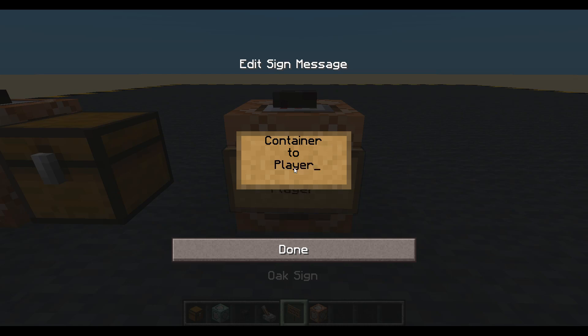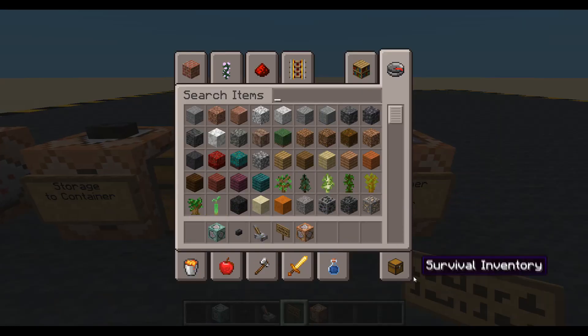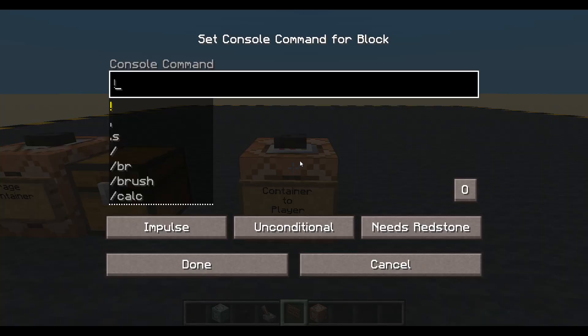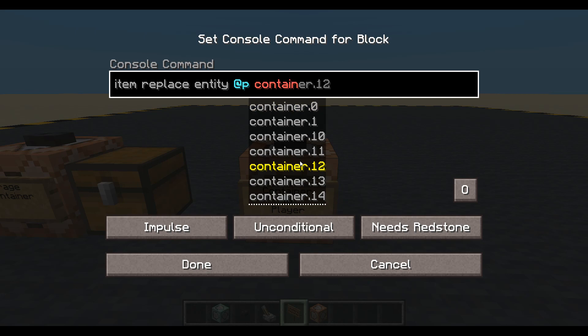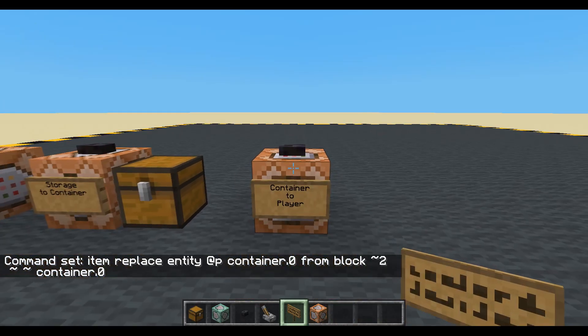Container to player. Done. We've got a chest in there. Let's item replace entity nearest player — it's me. We're going to container slot zero, so that's the first slot on my hotbar. From block, plus two on the X — that's the chest — and we'll take it from container slot zero. Done. So I should get a chest now. Nice.